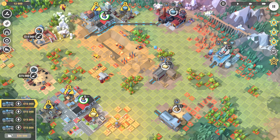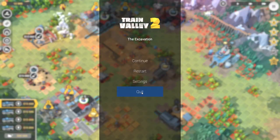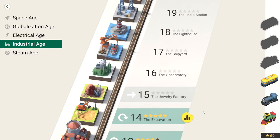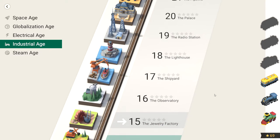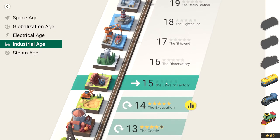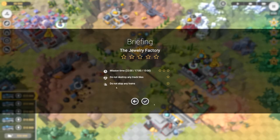We might go back and play them to five stars depending, but we are going back to the jewelry factory — we're going to give this a go and look out for sneaky little things like that. We're still in the industrial age, although we are slowly heading up towards the electrical age. For three stars you want 13 minutes, then 17, then 22.